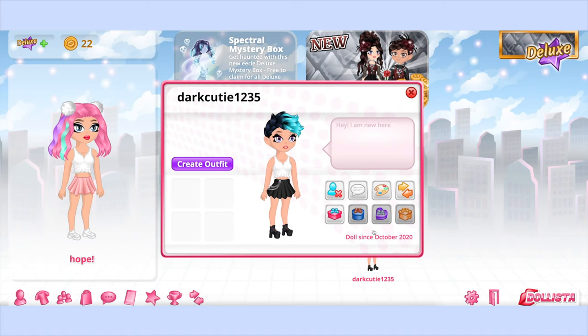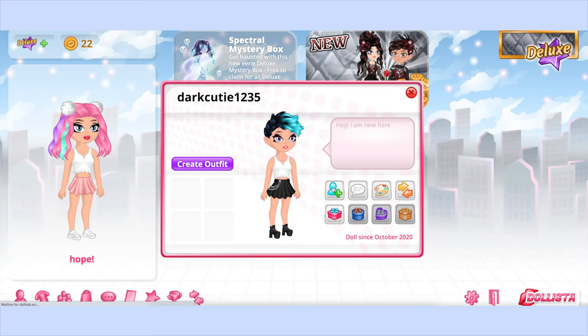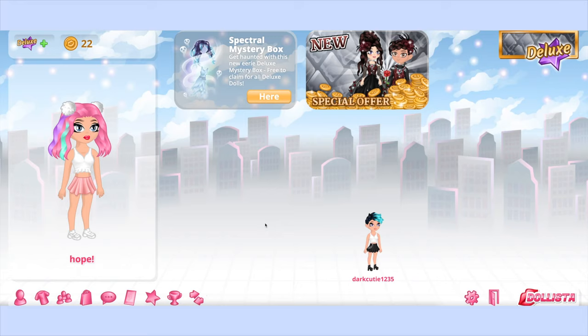Can I friend Dark Cutie? I clicked on them — oh my gosh, are we friends already? Did I just unfriend them? Oh no — did they show up because they were one of my friends who's online? I literally unfriended them, I'm so sorry, I'll friend them back! What does this paint thing do — is that like art books? Oh, this is their outfits. Dark Cutie is back, yay, we're friends again!